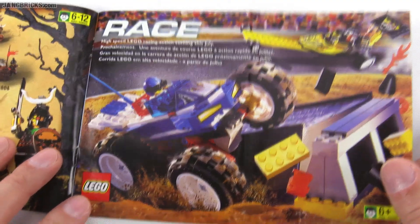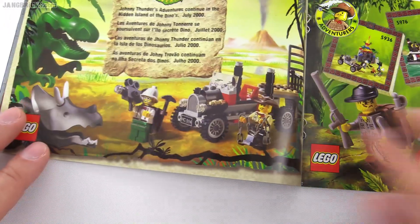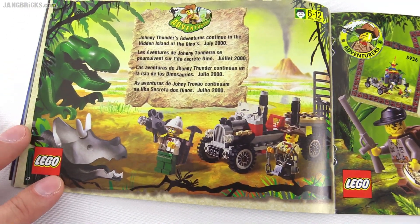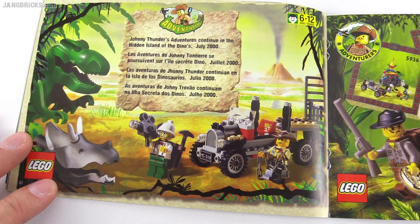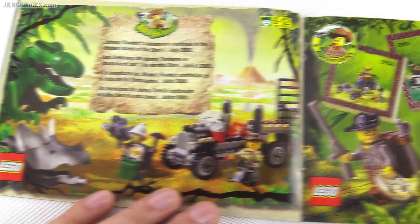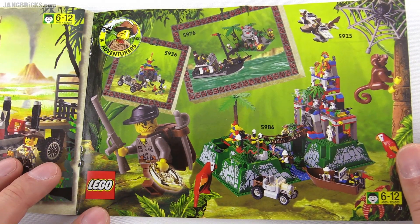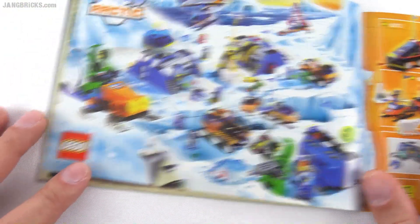Race. Coming in July — high-speed racing. That was just an advertisement for things coming. Adventures — this was a very well-loved theme. Johnny Thunder. A lot of folks liked this and still like it to this day. It was kind of the non-licensed Indiana Jones and beyond. This was good stuff. They had some very varied sets in there, taking you to different places. That was definitely good stuff worth checking out.